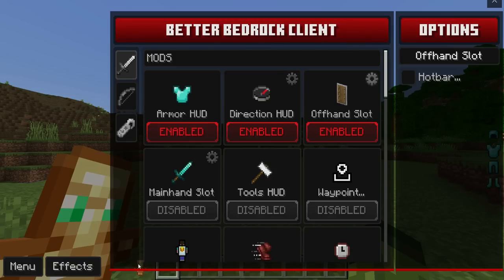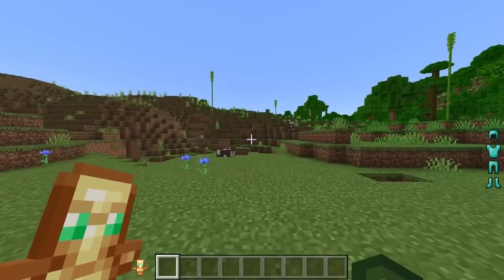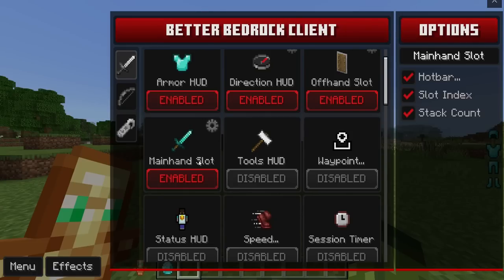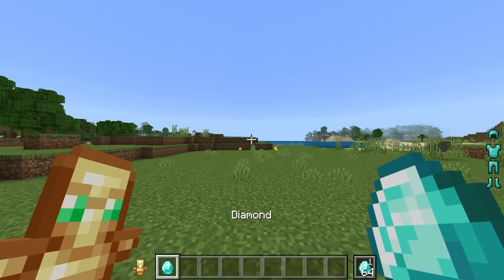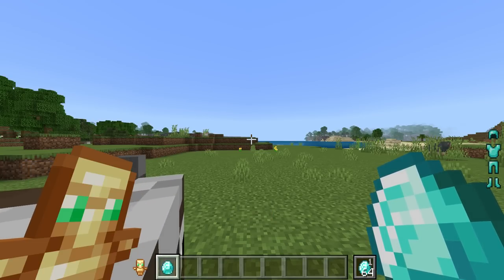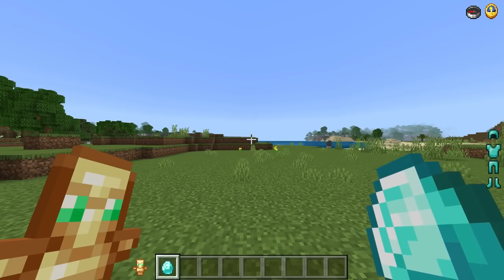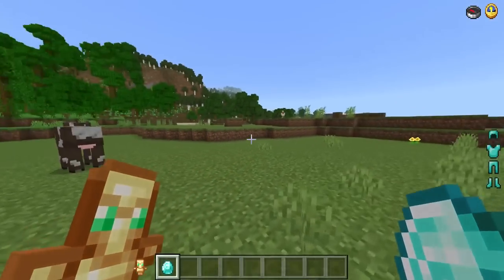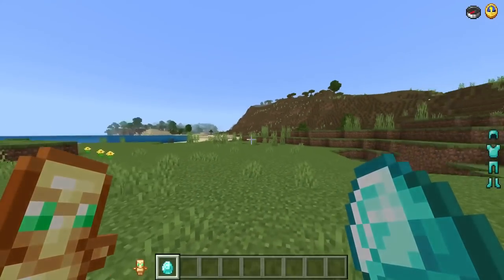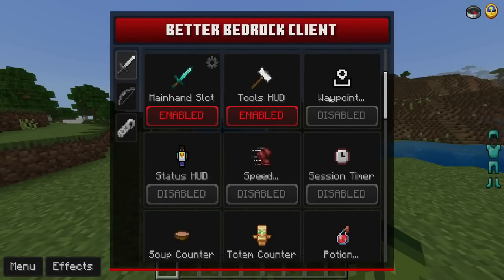Next is the Offhand Slot — once enabled you see a small slot on the bottom left showing your offhand item, such as a Totem of Undying. The Main Hand Slot, when enabled, shows the specific item name and quantity when you hover over a hotbar slot. The Tools Hood is also a favorite — on the top right it shows your compass and clock, including time of day and spawn location.